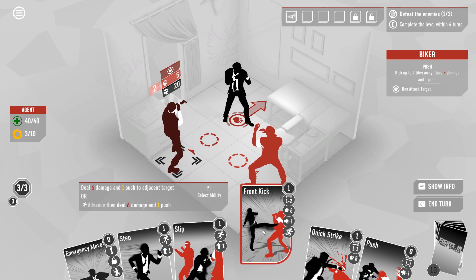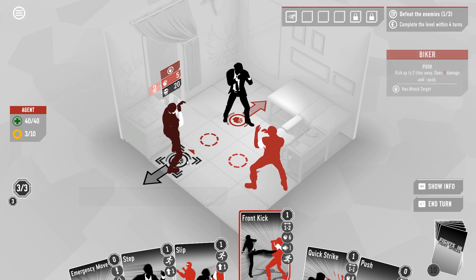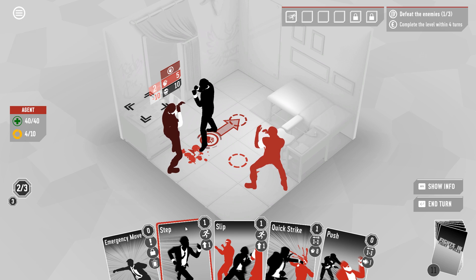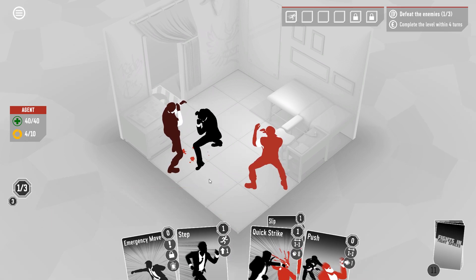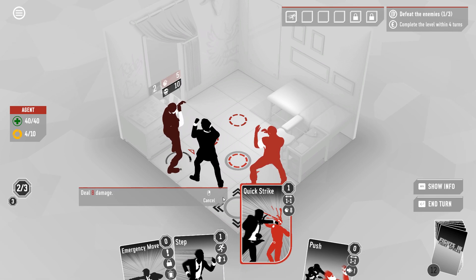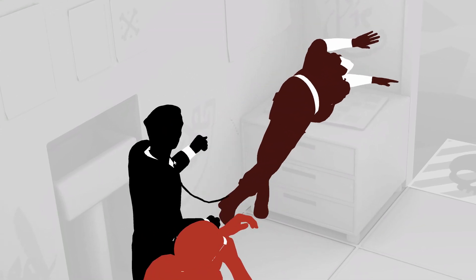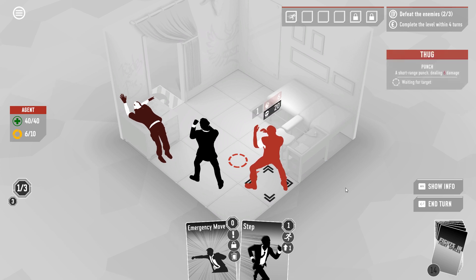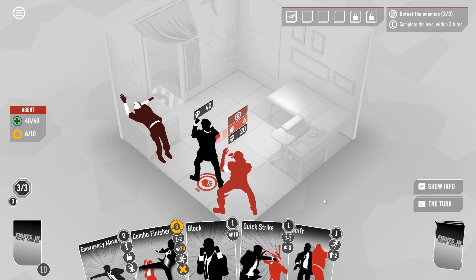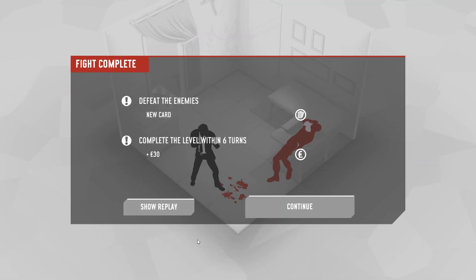Let's front kick this guy. Front kick either does six and pushes, or advances then does six and pushes. Step up and crack that guy for 10 and then use slip to get around his side. We'll quick strike and then fatally push him into this small table — that'll show him. I'm not going to move because I don't want to waste combo in case we draw one of our combo finisher cards.